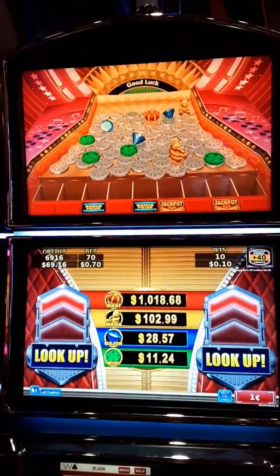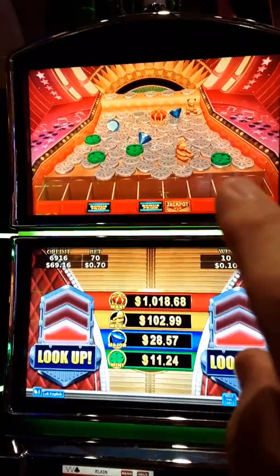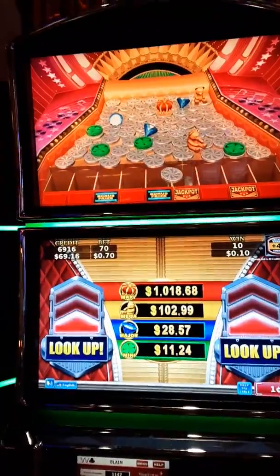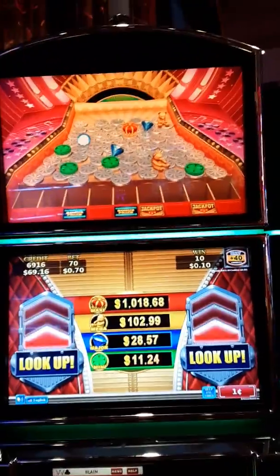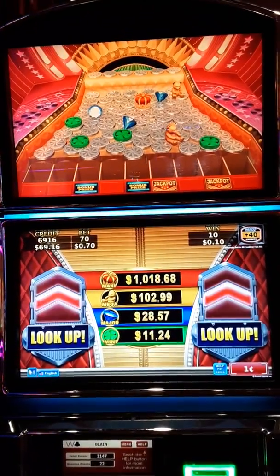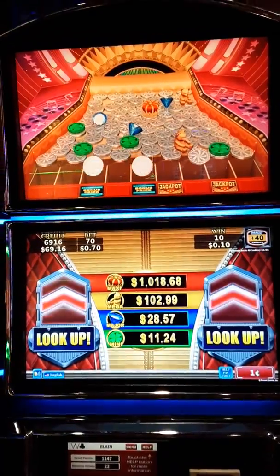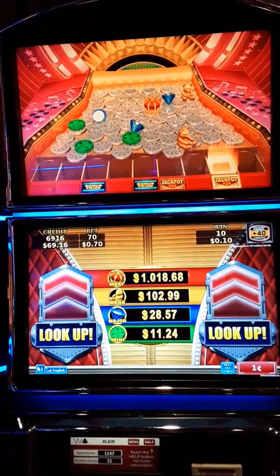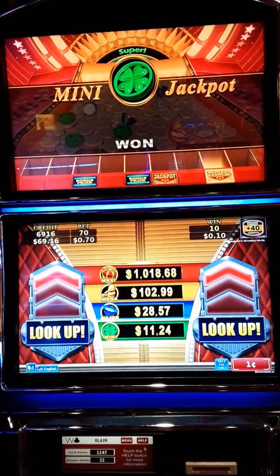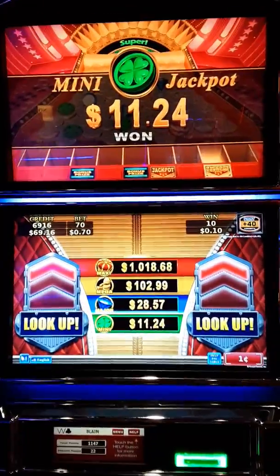There goes teddy one. Now, if we can get that green four-leaf clover chip right there to fall over to that side so it doesn't go in the jackpot. We're going to get the mini — that's all right, it's $11.24. That'll keep us spinning and winning for a little longer. You never know though, it could hit the edge and go off. There we go — now we got the mini. We'll take it. Congratulations, you won — we won the mini!